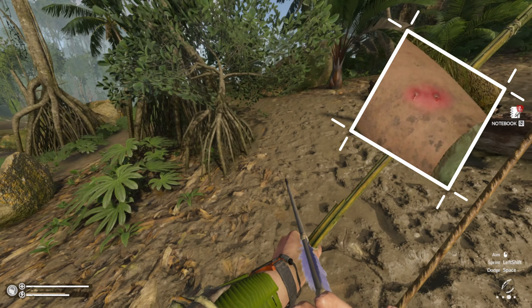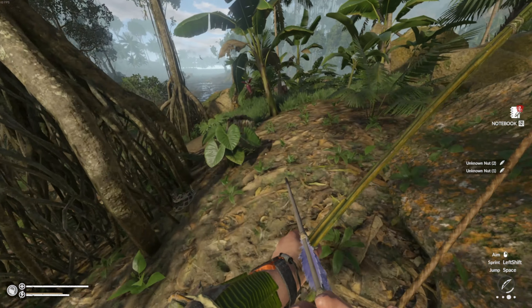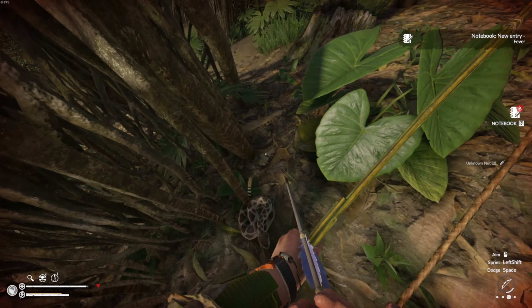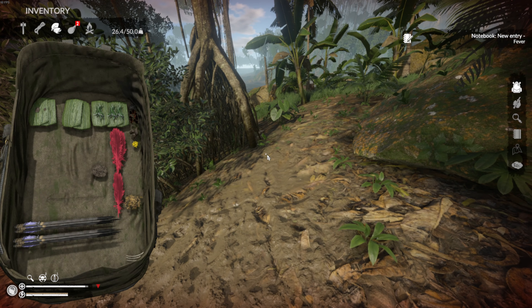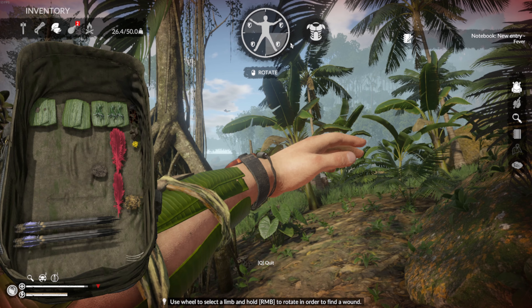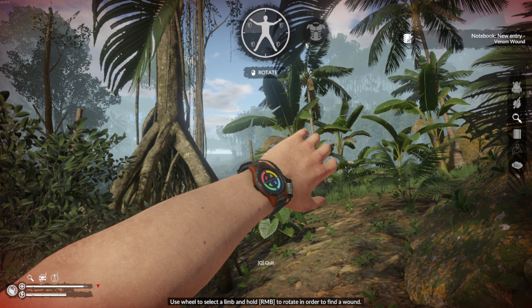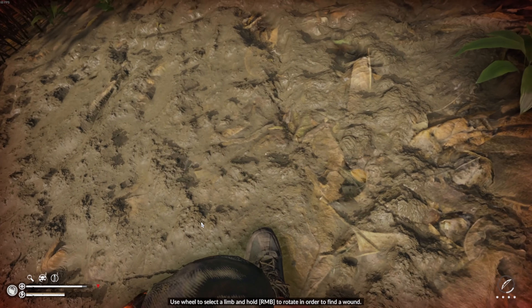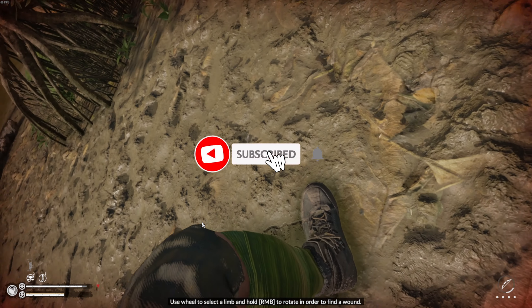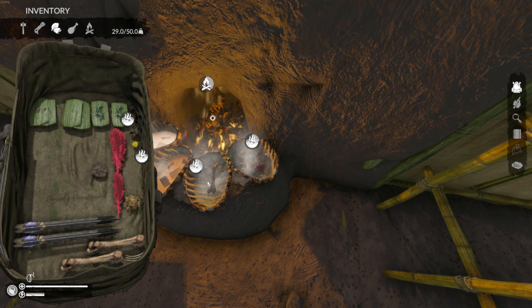Venom wounds are caused by a bite or sting from an animal or plant. While inspecting, you'll see one or two puncture wounds with red swollen skin around them. You'll often get a fever accompanying the wound, which will need to be treated separately. Small doses of venom can be fought off naturally over time, but large doses - like getting bitten by a snake and then a spider - can result in death as you're being drained faster than the venom ticks down. There are a number of ways to speed up recovery.